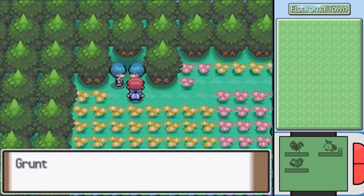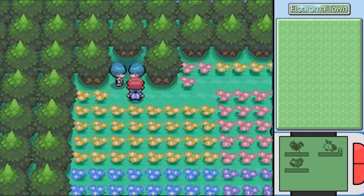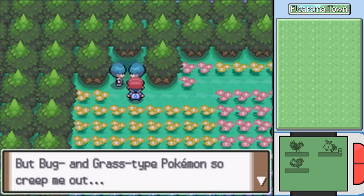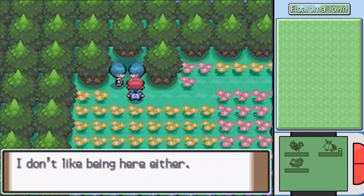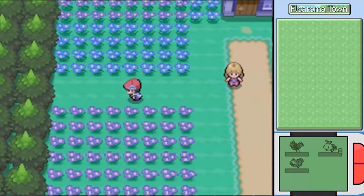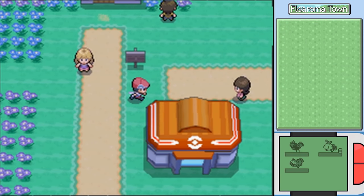These guys with those haircuts - Team Galactic assigned here standing among flowers. They say the bug and grass-type Pokemon creep them out. What's the matter, afraid those grass-type Pokemon are going to throw leaves at you? Well, you should be, because Bodhi is going to do that next time I get a chance to fight you goons.